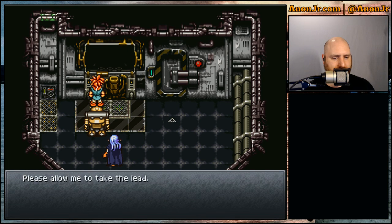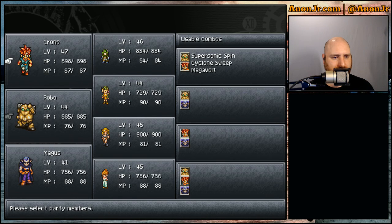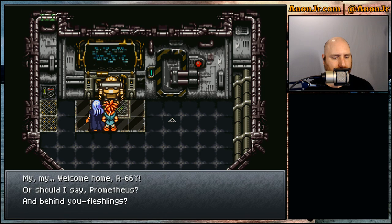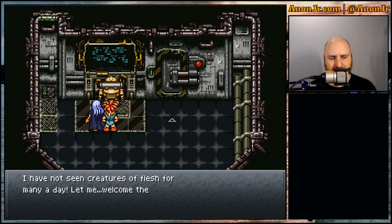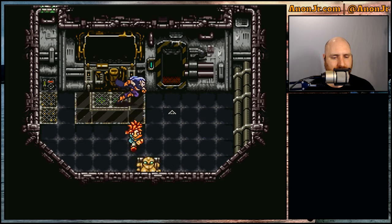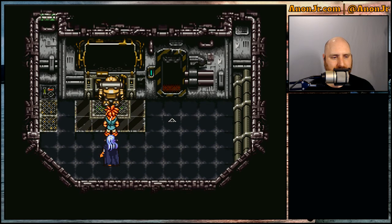Entering Geno Dome. Robo says he's familiar with this place and offers to take the lead. A voice greets us: 'Who enters my sanctum unbidden? Welcome home R66Y — or should I say Prometheus? And behind you, fleshlings? I have not seen creatures of flesh for many a day. Let me welcome them. Come within.' Maniacal laugh. Well, that can't be good — especially since we forgot to save. Oops. Hope there's a save point.